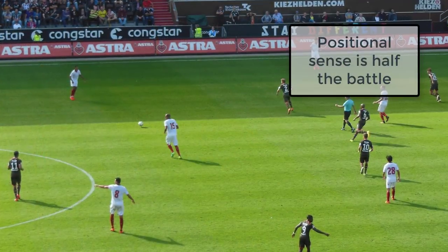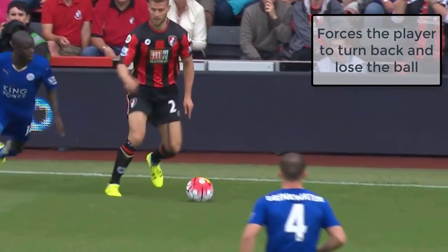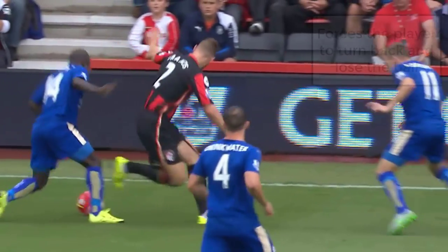Another thing when it comes to being smart as a CDM is you need to make sure your positional sense is really, really good. You need to be very tactically astute to play this position because you need to know where you need to be in certain circumstances. For example, mainly you're going to be in front of your back four, but sometimes you'll go behind them to receive the ball, sometimes you'll cut off space so a passing lane is blocked, and sometimes you'll be the first person to move toward a certain player — so long as the space you're vacating is occupied by another one of your players. Watch the Contes, the Casemiros, the Busquets, and the Matices. They cover a lot of ground and make sure their opposition doesn't have a lot of space to work with.